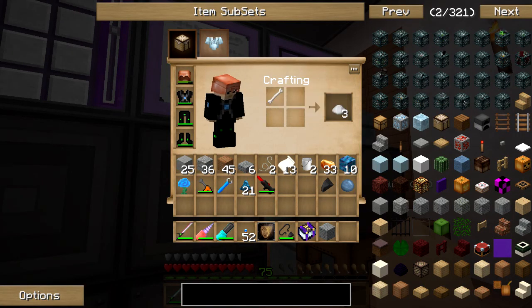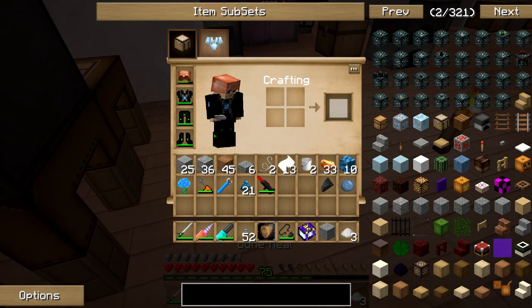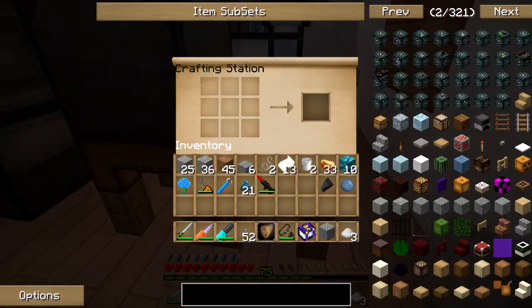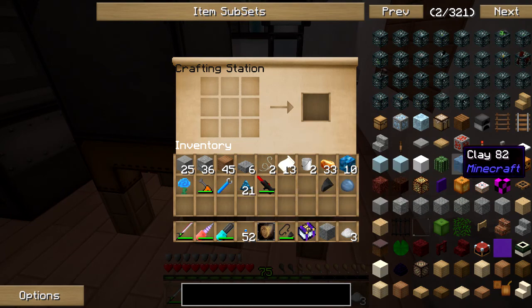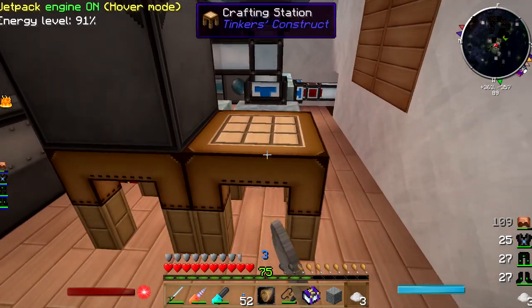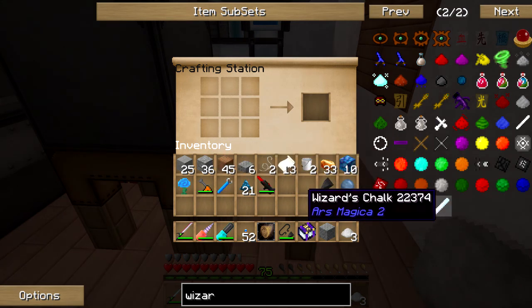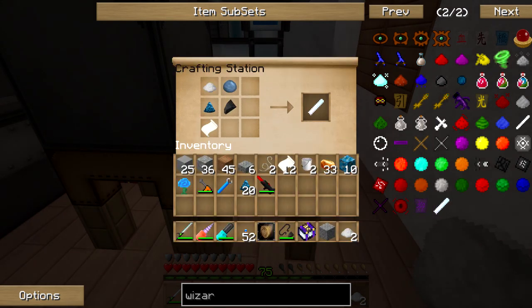Alright, you turn into — whoops, I hit the wrong button. Don't hit escape while crafting. There's no way I can remember what order this one goes into. Bam! Alright — chalk. Now for the spell book.